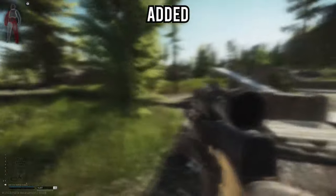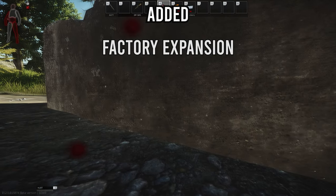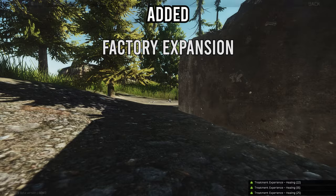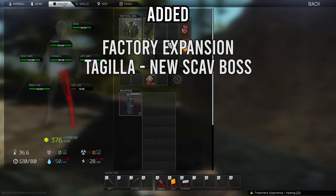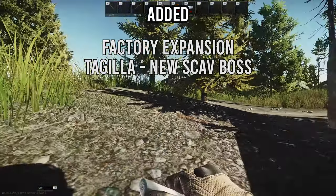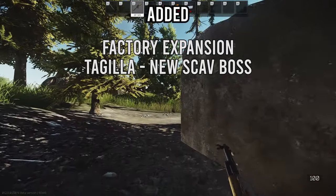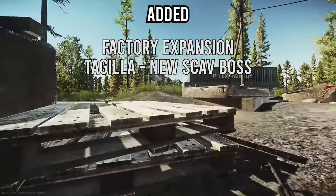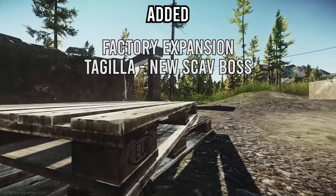The big main addition is the factory expansion, adding extra underground pathways and an extra section on the far left side, making it a rectangular map rather than its original T-shape. With the factory expansion comes the new scav boss Killa's brother, who will be making his home there. He has level 6 armor, a level 5 face mask that is flashbang resistant, shotguns, and an AK.